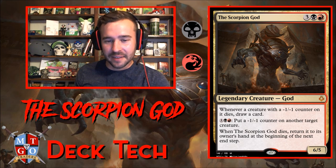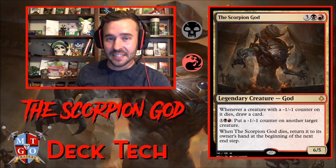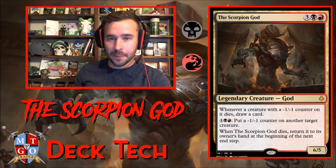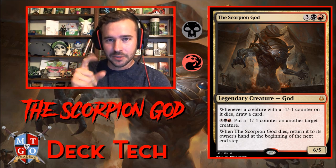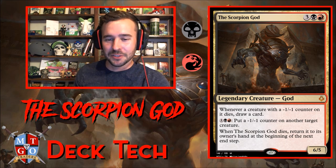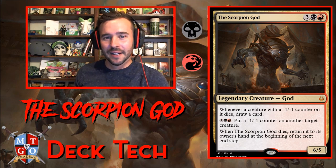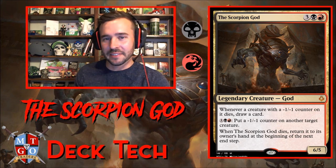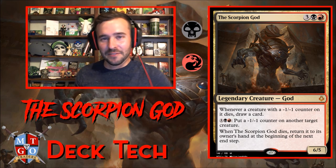The Scorpion God costs three colorless, black, and red. Whenever a creature with a minus one counter on it dies, draw a card. Then for three mana, put a minus one counter on another target creature. Whenever the Scorpion God dies, return it to its owner's hand at the beginning of the next end step. If you're playing online, make sure you click on the Scorpion God to have it go to the graveyard instead of back to the command zone when it dies, otherwise you'll be a sad Scorpion God person.